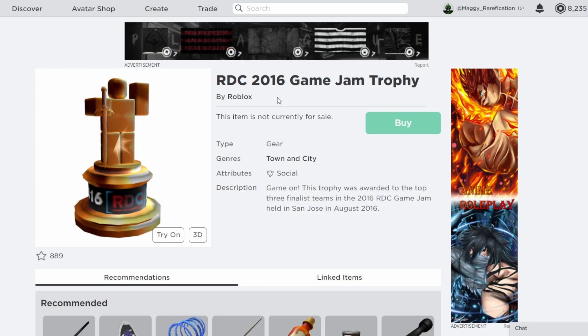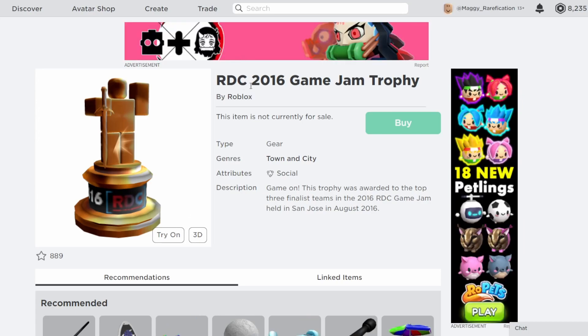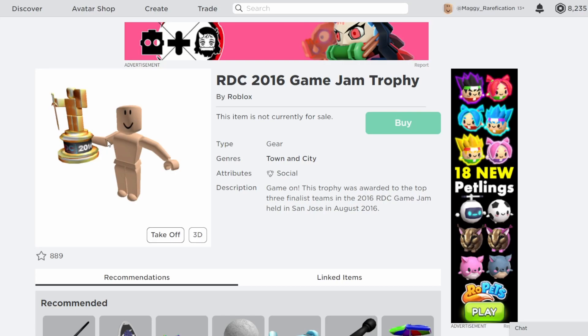Even though the Roblox Developer Conference started in 2015, they didn't actually have their first item until 2016. This first item is the RDC 2016 Game Jam trophy. The Game Jam is basically where you have a limited time to create a game, and you can do it with a group of developers. The best games are awarded these trophies — this one was awarded to the top three finalist teams, so they're actually pretty rare. It does have some particle effects, and it is a gear.